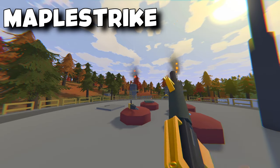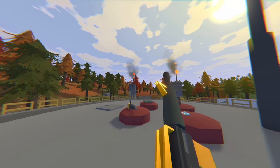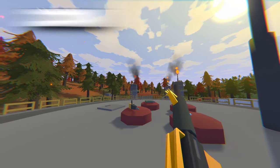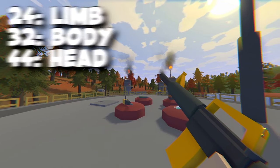Next we have the Maple Strike. The Maple Strike's ID is 32000 and it is an epic weapon. You can only use it as auto or semi. You can put all of the attachments including barrel, grip, sight and tactical. Its range is 200 meters. Its fire rate is 500 rounds per minute and it gives 24 to the limb, 32 to the body and 44 to the head.